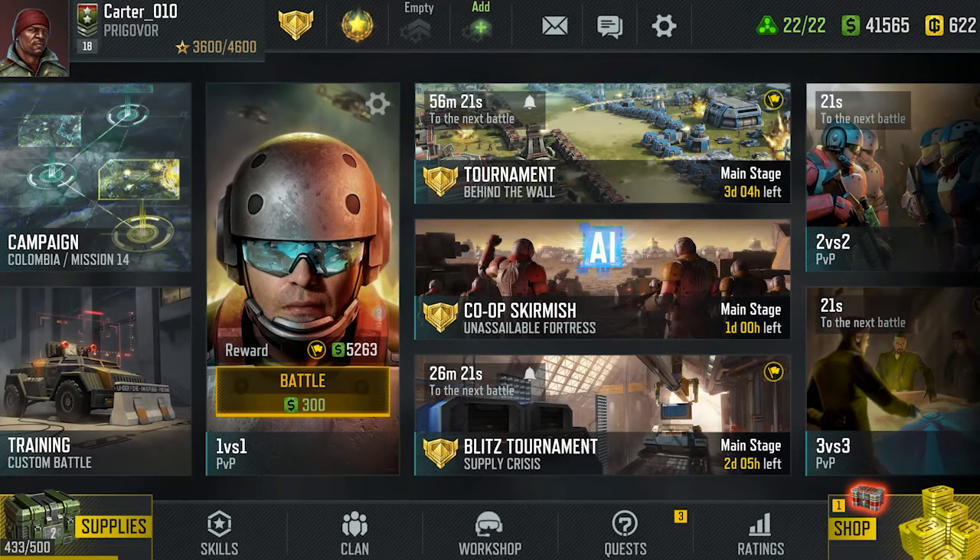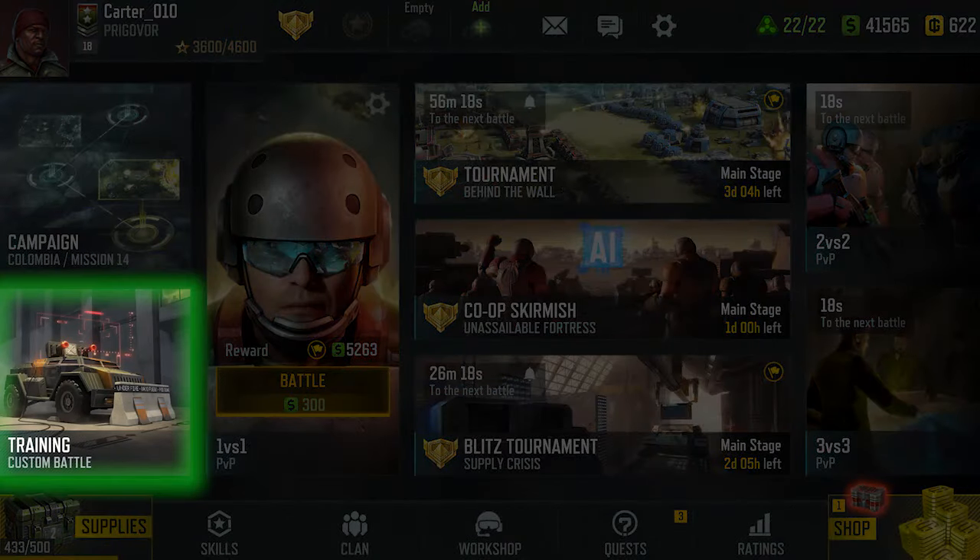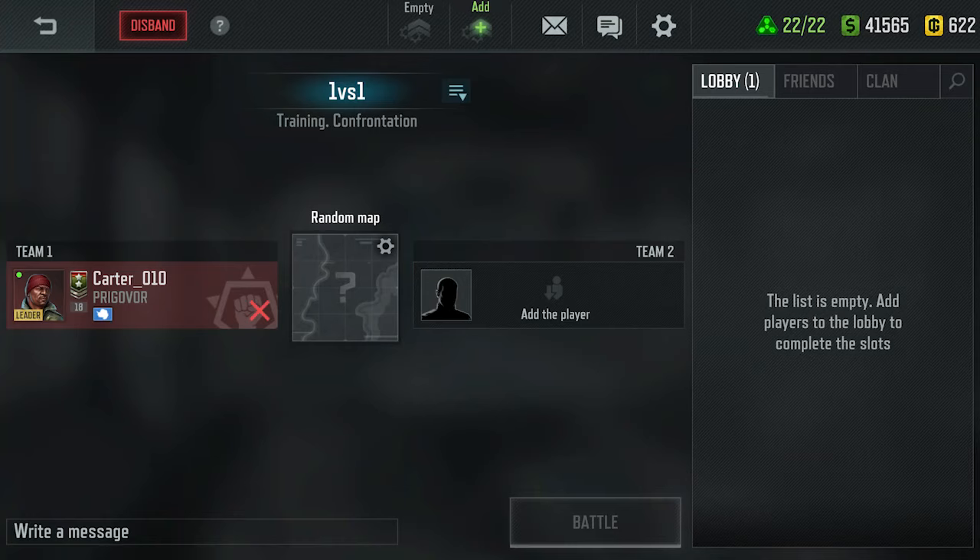There are two ways to create a Training Lobby. The first one is to use the Training tile in the main menu. It creates an empty lobby.